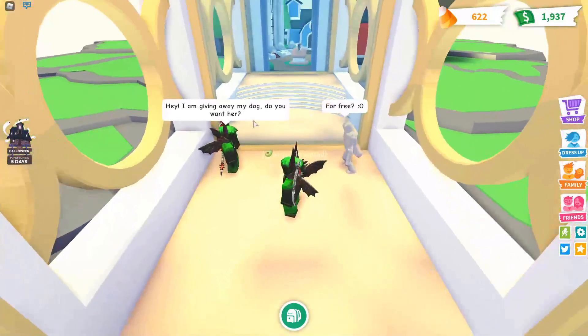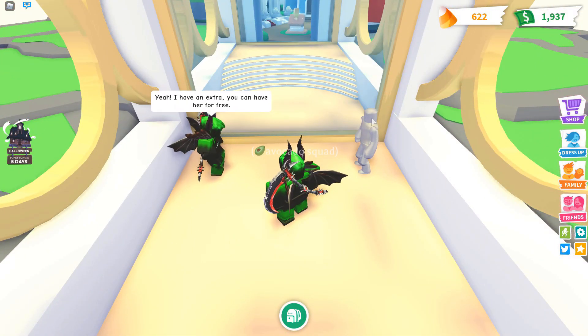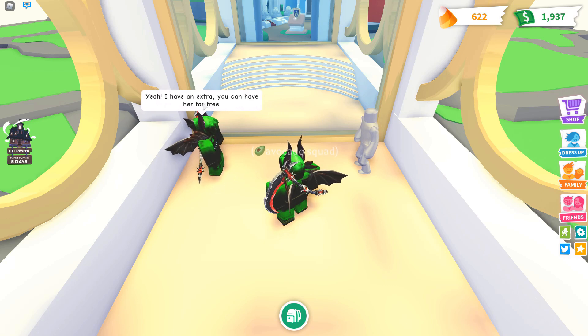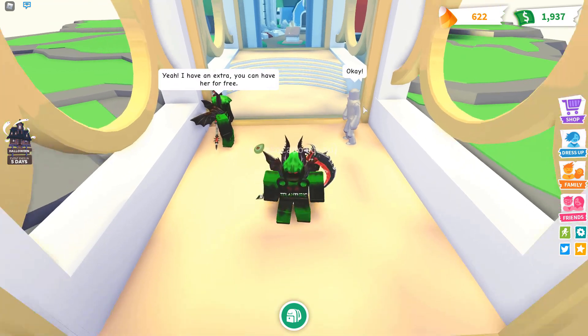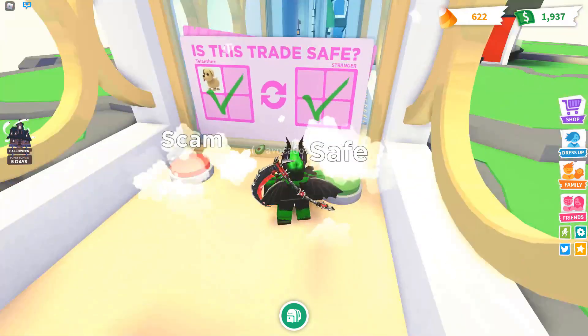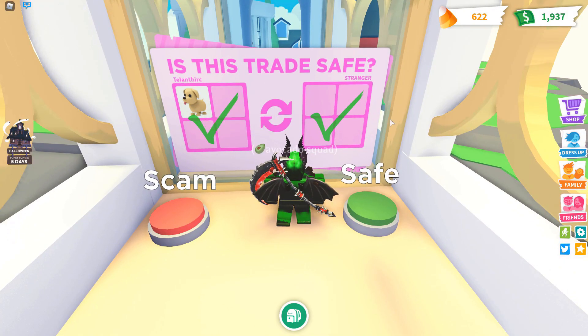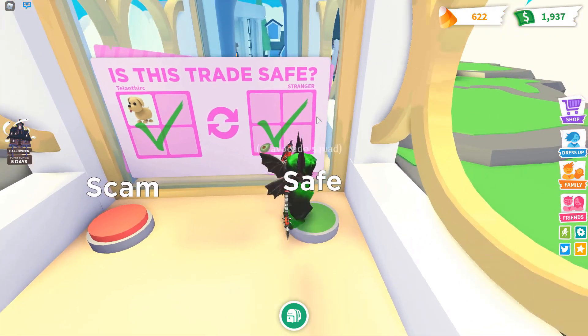The next scenario is me saying that I'm giving away my dog for free, and that I have an extra. And then the weird gray tall man says okay. And that's not a scam, because I'm giving something to someone — how would that be a scam?